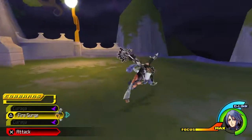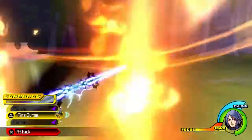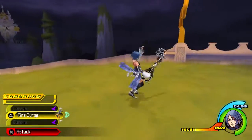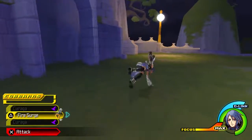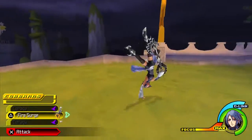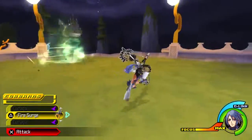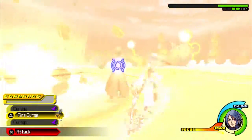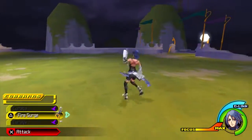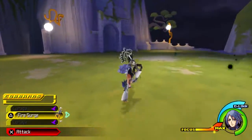He can one-shot you with his magic attacks in the second phase where he goes invisible. If you go into D-Link mode, he will actually go invisible, so don't bother using D-Links in the fight. You can still attack him even when he is invisible, but if you want to fight an invisible person that can kill you in one hit, go right ahead.